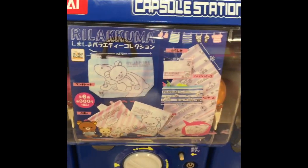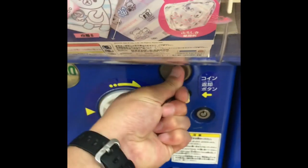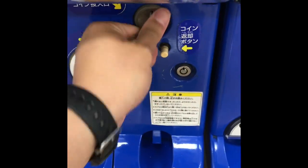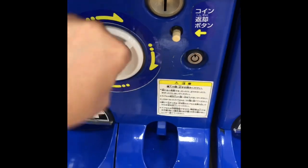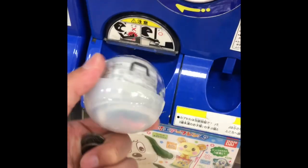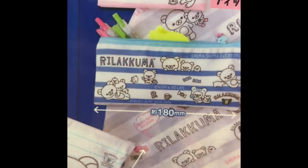Sandy Wees, here we go. This is your Rilakkuma gachapon that you're looking for. You want one place, so good luck. All right, looks like you may have gotten this one right there. Congratulations.